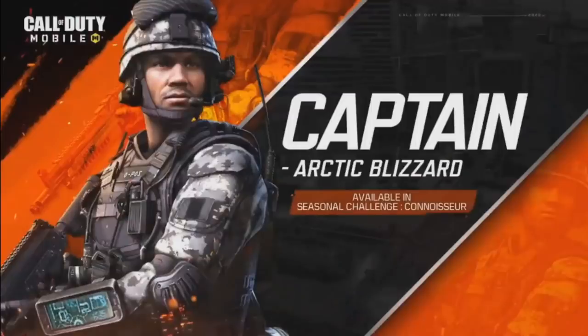First is the Captain Arctic Blizzard, coming in a seasonal challenge called Conwasser. We don't know much about the challenge yet, but usually seasonal challenges require completing many tasks to unlock rewards, and that captain skin will be one of them. It looks a lot like the original captain — the camo is very similar to the OG one, maybe with lighter colors. The black version was available in the ads machine a couple weeks ago, so there's another chance to get a free captain skin.